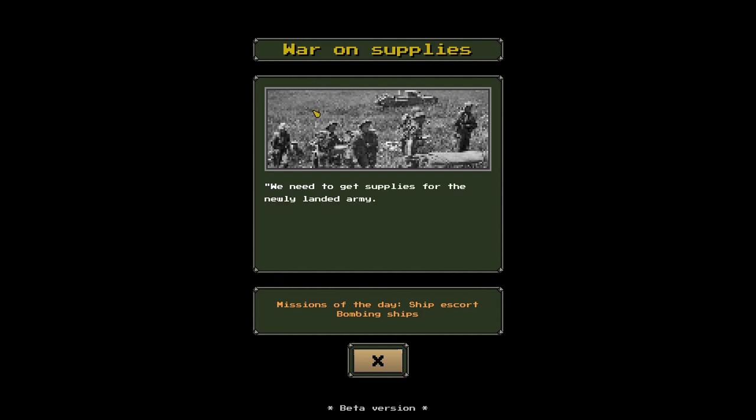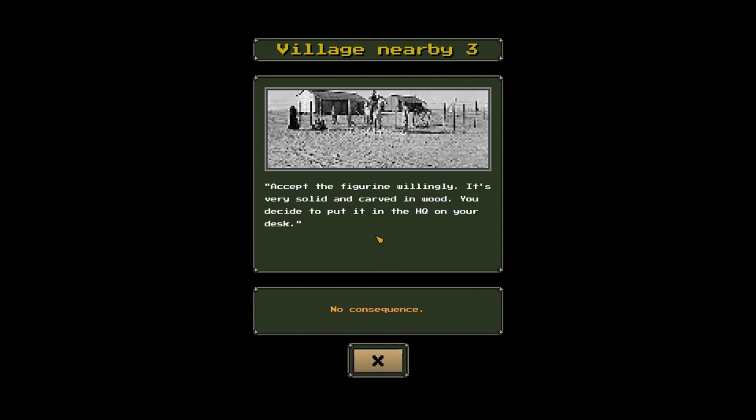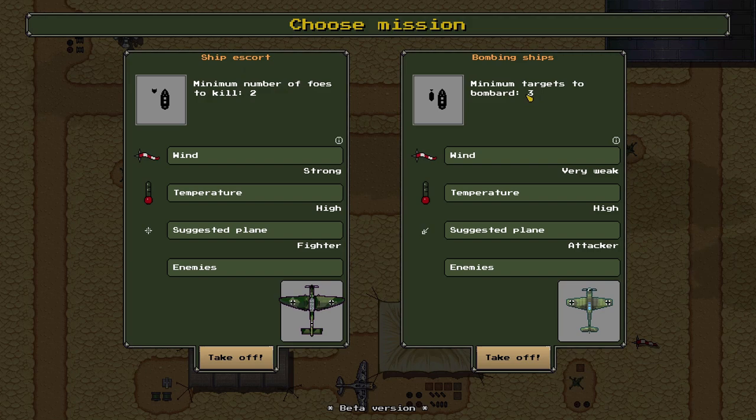Day four: the war on supplies. We need to get supplies for the newly landed army, protect our ships, and bombard enemy convoys. Missions of the day: ship escort and bombing ships. Village nearby event three: local natives bring a lucky idol figurine as a gift. We accept — no consequence, it just gets put on the HQ desk. Our mechanics are also back from building the well.